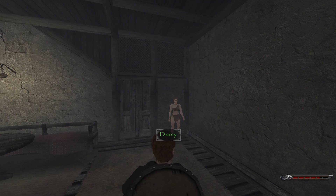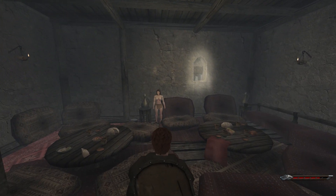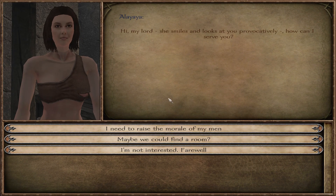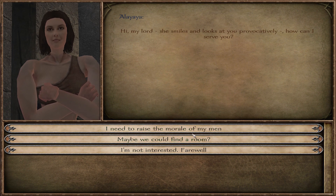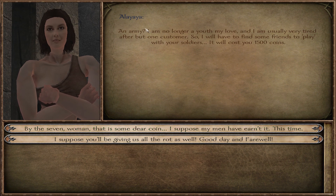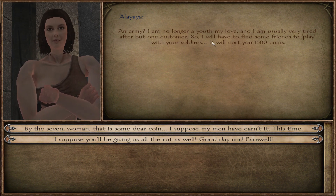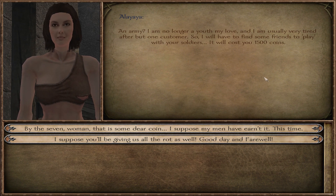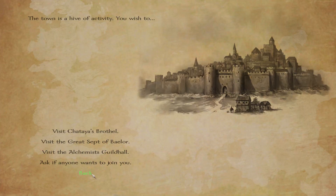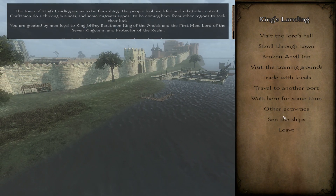Goes to the brothel. Daisy! There's another whore — she's actually naked. I can raise the morale of my men or maybe find a room. So I can either sleep with them or get my men some whores. 'I am usually very tired after one customer so I'll find some friends to play with your soldiers — it'll cost you 15...' No way, get out of here. Ain't paying for that. Maybe I'll come back later for my own time, but my men don't get the whores.